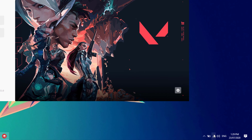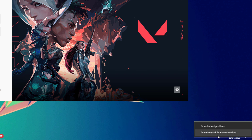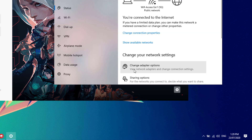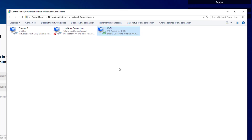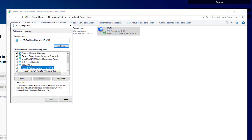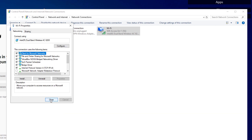If that doesn't fix your problem, go to your taskbar, right-click your network or Wi-Fi icon, and click 'Open Network and Internet Settings.' Click on 'Change adapter options,' right-click your network adapter, click 'Properties,' find 'Internet Protocol Version 4,' click 'Properties,' and check 'Use the following DNS server addresses' — then type in the DNS values and click OK.